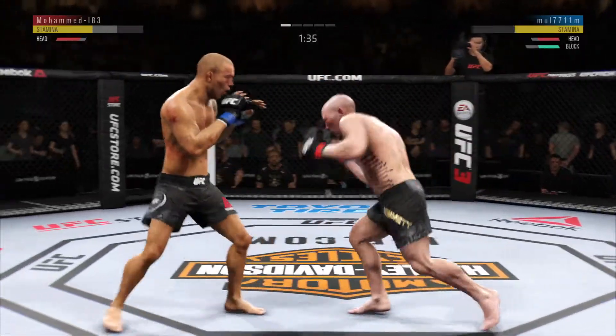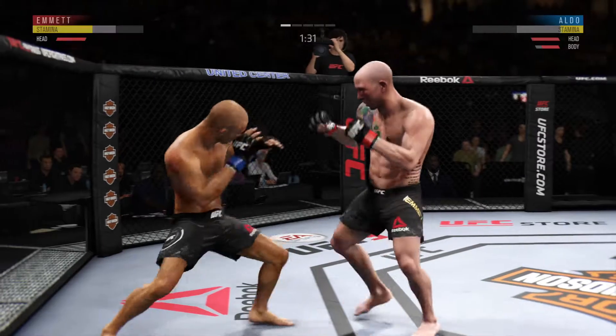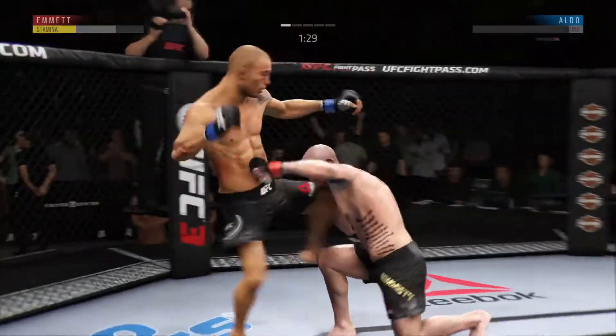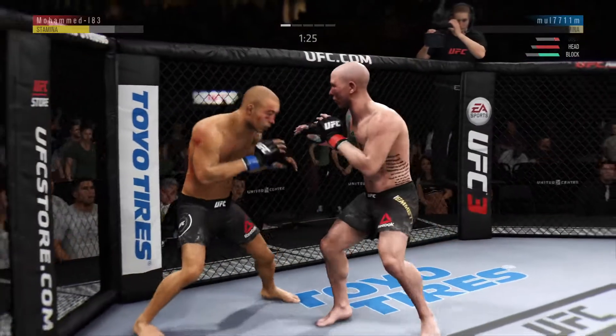He just whips that punch in. Nice knee to the body, just what he needed there. Good kick to the body. Big shot to the liver — he buckles. He's hurt to the body; you can tell that shot hurt him bad.